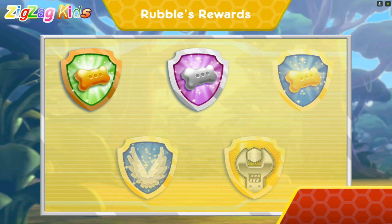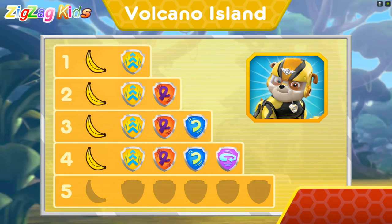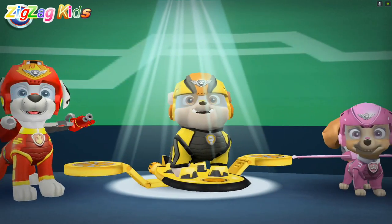Nice flying! You earned a new reward! You found the golden bone! You performed all the special moves! You found all the bananas to help Marshall lure the monkeys away from the lava! Wow! You earned new badges! We collected the speed boost! We found loop-de-loop! We found the barrel roll! We collected the 360 spin! We found Front Flip! You found the banana! You found all the bananas to help Marshall lure the monkeys away from the lava! Show them what you got, that pup-pup stuff!